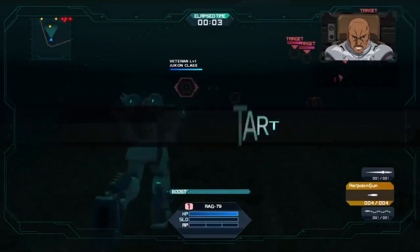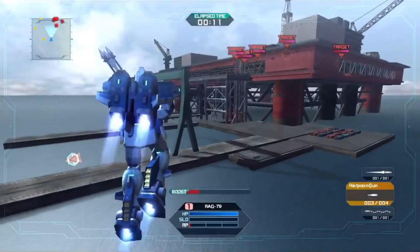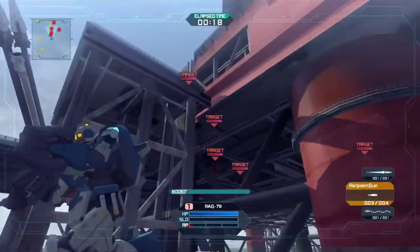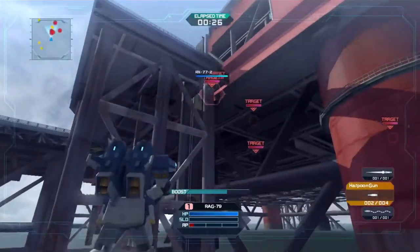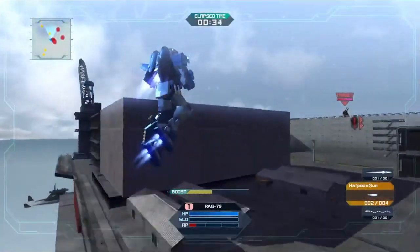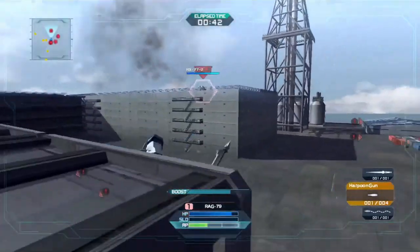So, GM Aqua — what does it do and what is it good for? To sum it up, the best point of comparison would be a mix between the GUF and maybe the Zaku Ground Type heavy equipment version. As you can see from my moveset, I basically have a harpoon gun, and if I have any stacks on the AP gauge I can also use the same input for the missiles in the backpack — not the big ones on the shoulders, the small ones on the backpack.